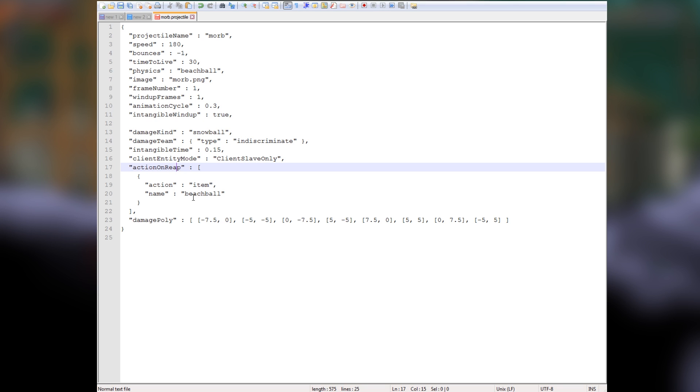Down here it says action on reap and action item name beach ball. We don't have the item yet but we're going to make it and call it morb item. Select where it says name beach ball and type in morb item. This is important because if we left it as beach ball, once the time to live runs out you would get a beach ball back instead of your morb.